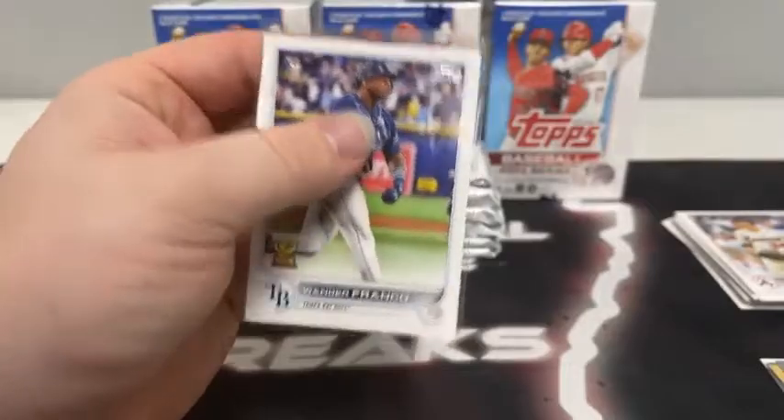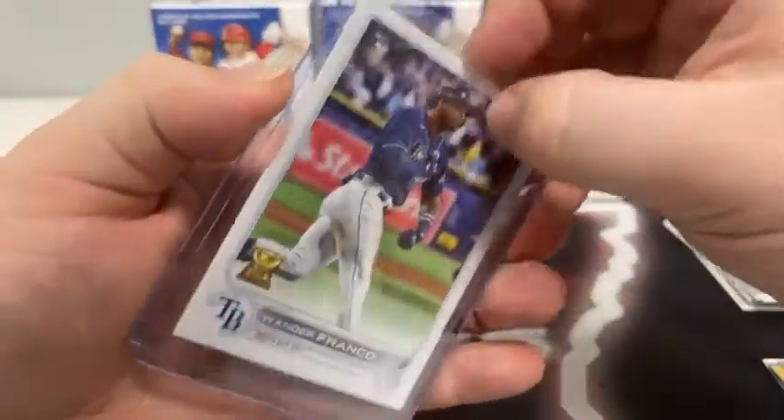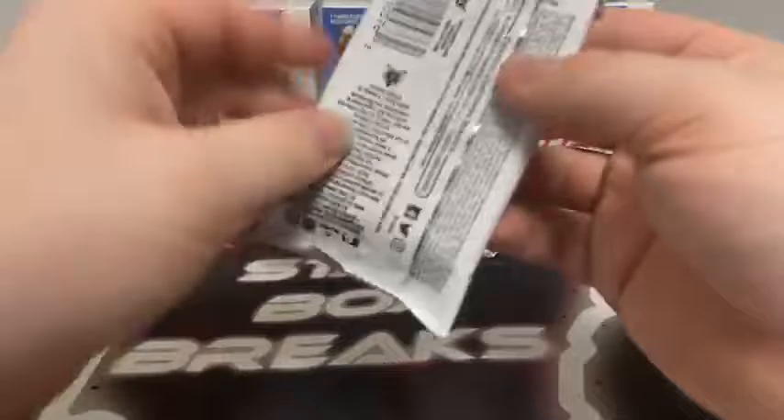Mickey Lopez, Ryan Zimmerman, Corbin Burns. Our first Wander Franco for Tampa. Christian Yelich, Bruce Zimmerman for Baltimore, Zach Eflin. Rookie card of Zach Pop. Max Fried for Atlanta, Tim Anderson, Alex Reyes for the Cardinals. Isaiah Kiner-Falefa, Greg Maddux for the Braves. Stars of MLB Joey Gallo for the New York Yankees. We'll sleeve and top load Wander Franco for Tampa Bay.